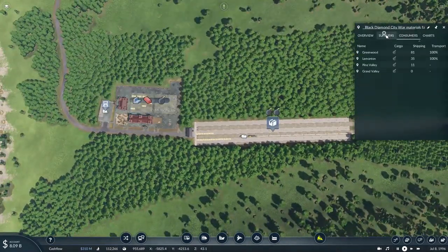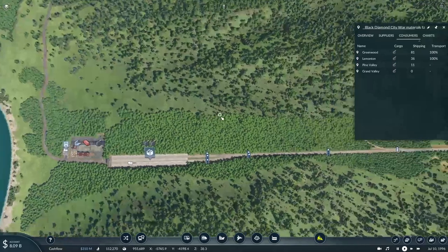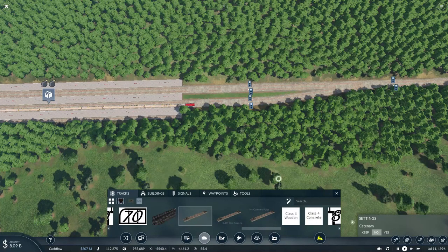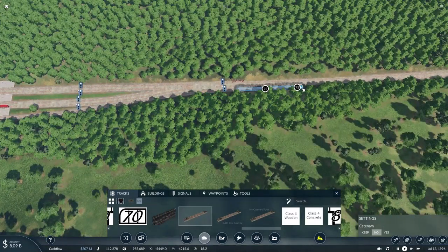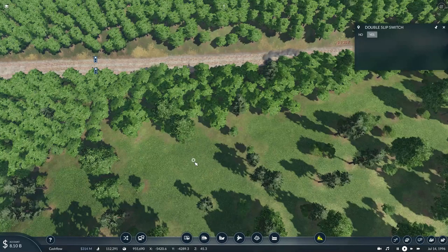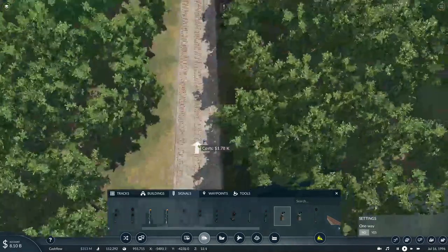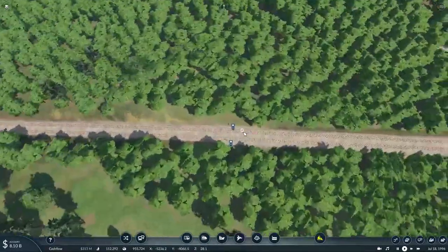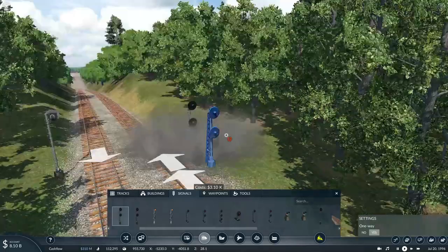We're already delivering some of this to Pine Valley by road, but Grand Valley has yet to receive any of this stuff, so we'll need to start expanding a little bit more. We'll build a track out of that siding and then build a connecting track to this section of the main line. We'll add a double-slip switch, and to protect the train from running onto the main line, a dwarf signal will stop any trains that try to proceed. That means I'll have to replace this single-aspect color light signal with a two-head signal.